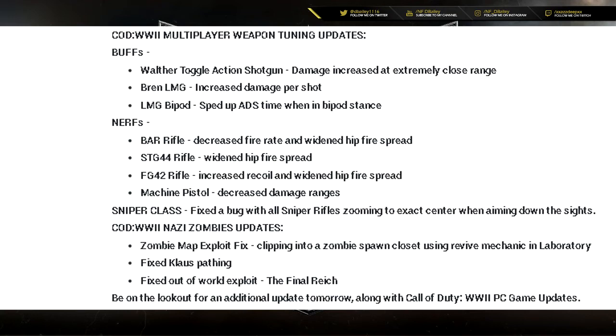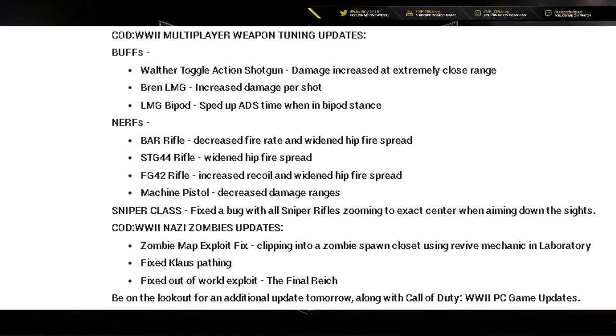For the zombies update: a map exploit fix for clipping into a zombie spawn closet using the revive mechanic, and in the Laboratory, fixed claw pathing and an out-of-world exploit on the final reach. Also, be on the lookout for an additional update tomorrow, along with the Call of Duty PC game update as well.